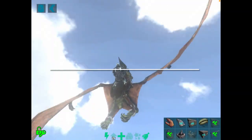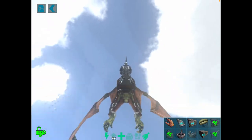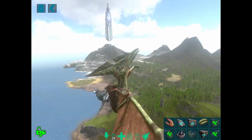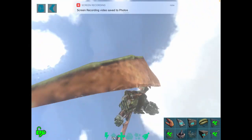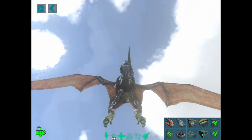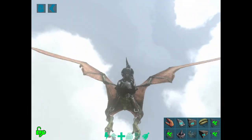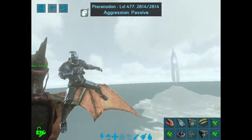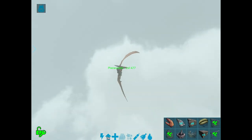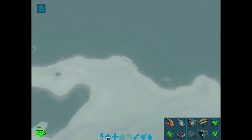The next tip is going to be how to hide your flyers. I've kept tames alive for weeks using this method. What you're going to want to do is take your flyer, make sure you have a parachute, and fly all the way up to the top of the map. When you're there, make sure it's on stop so it doesn't follow you, then dismount. It will stay up there and its stamina won't deplete at all — then you just wait until you fall.